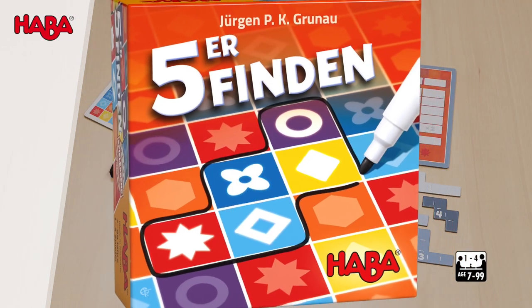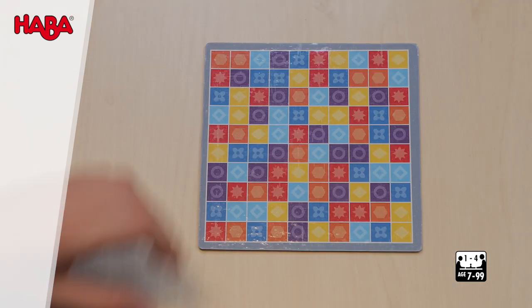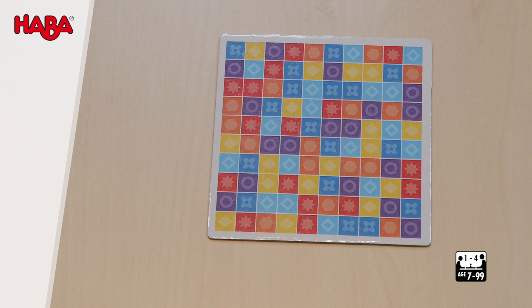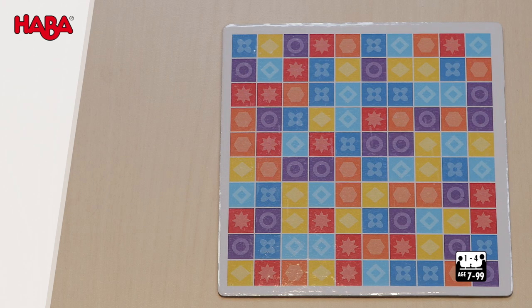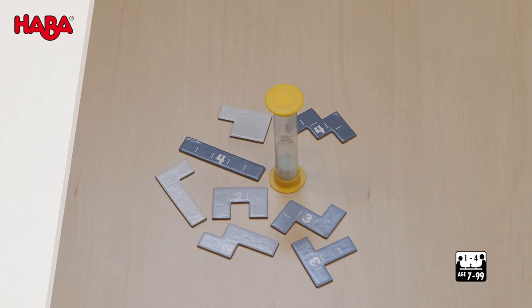Fünfe finden is an exciting shape search where you compete against other players and the clock. Each player receives one game board with symbols and colors in a grid. The players agree whether to play with the same or different sides. Players also receive a marker. The timer is placed in the center of the table and around it the five tiles.